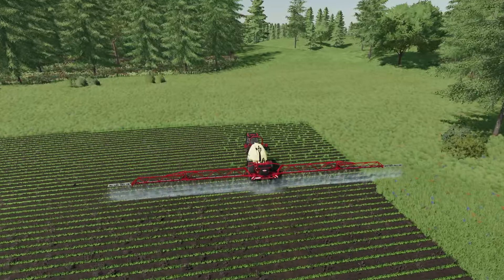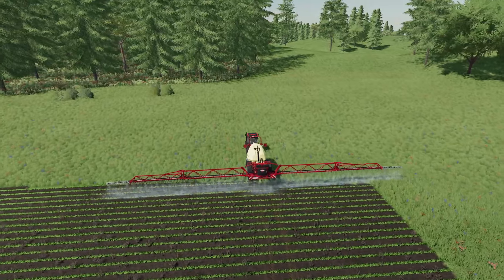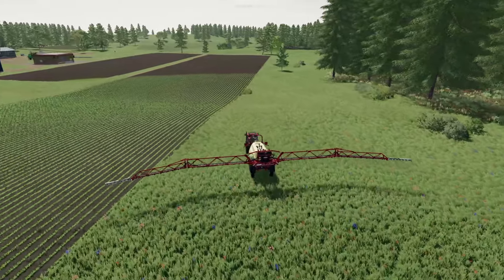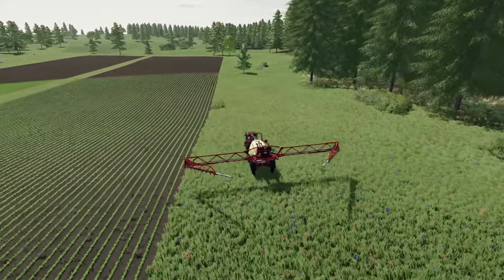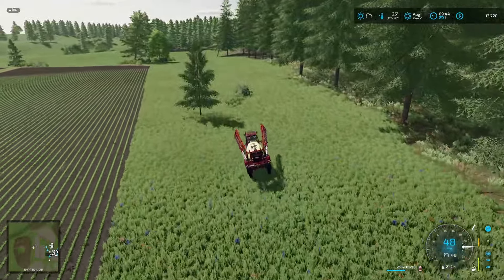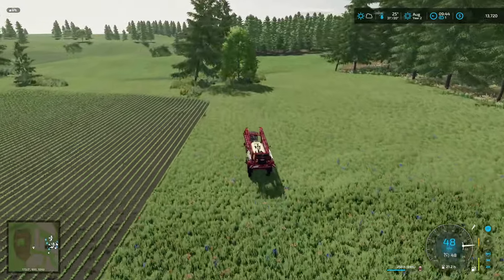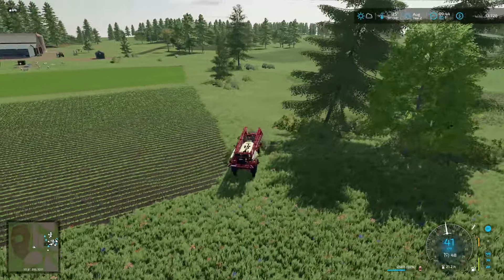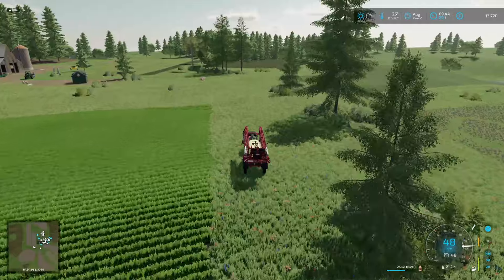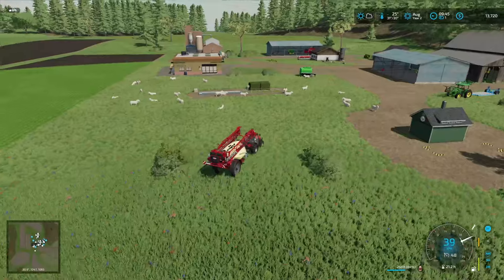Maybe we'll make a little money this episode. I don't want to do like last episode where it was just constant hauling back and forth to the store to sell stuff, so we'll try to get a little more creative. The carrots are ready, and I am allowed to lease now — so that's a beautiful thing. We'll take care of a couple of trees and then lease ourselves a carrot harvester of some kind.